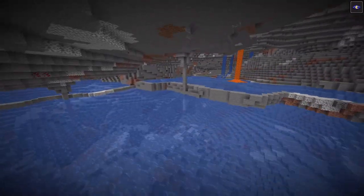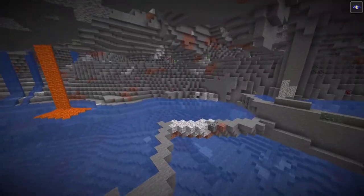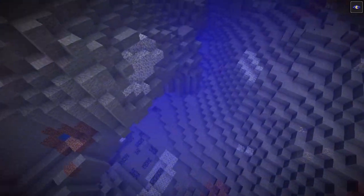Mojang has also added aquifers, which are an area with a local water level independent of sea levels. As you can see here, there are multiple aquifers, each with their own water level. This will be neat, as caves now have pools of water at multiple Y levels.